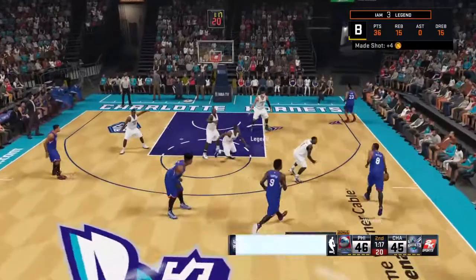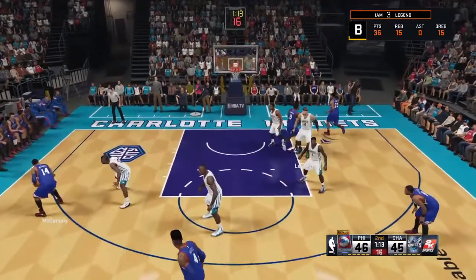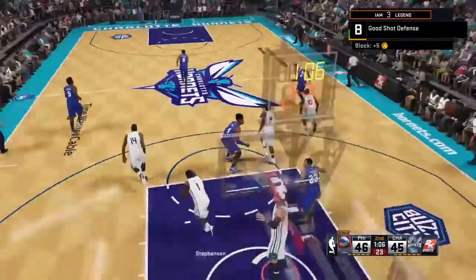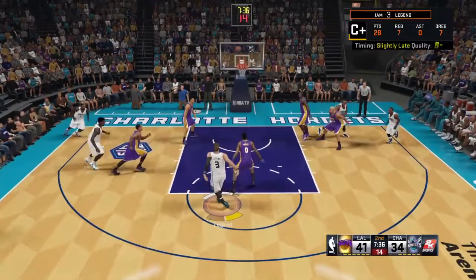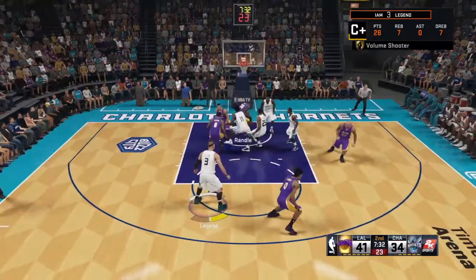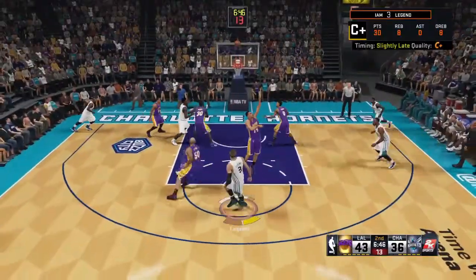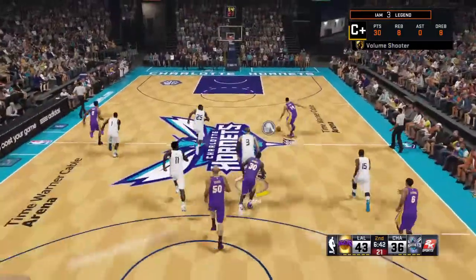Especially against a team that likes to run. If you miss the shot at the top of the key and they get the rebound and throw it out on the outlet for the fast break, if you can time it right you're setting yourself up perfectly to get those chase down blocks while you're pursuing Deadeye. So if you don't have Deadeye, Eraser, or Chase Down Artist, that's why I did this video — you can pretty much knock all three out in the same amount of time.